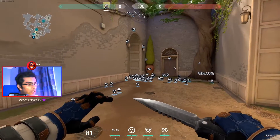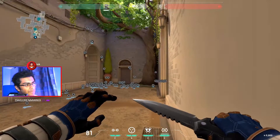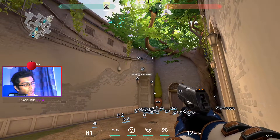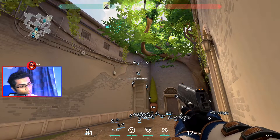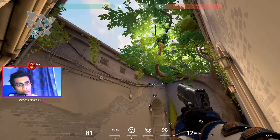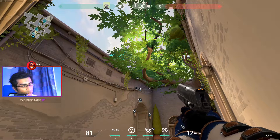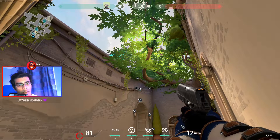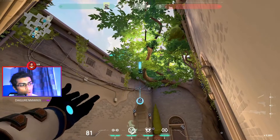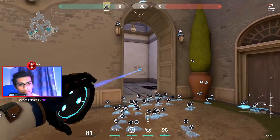Now we're going to come over to Short A and one-way smoke this area. Come into this corner — don't look at my crosshair, look at my health bar. You see the line below the 81 HP going down? Look at that left corner. Line that up with this right over here — you can see where that line is with that brick. That's where you want to be. Just let this go and it's going to land on that ledge.